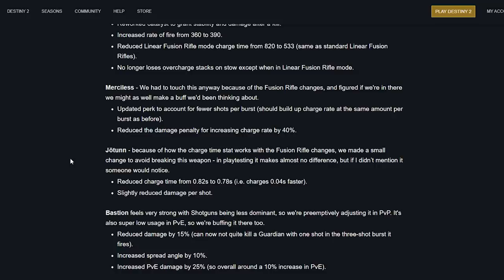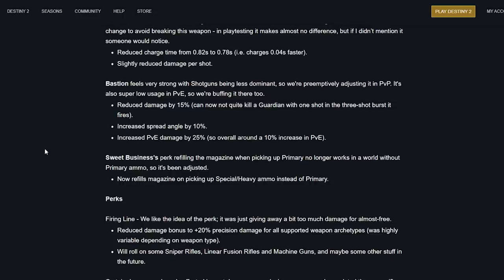Jotunn received a small change to avoid breaking it — reduce charge time from 0.8 to 0.78, charges 0.04 seconds faster, slightly reduced damage per shot. Bastion feels very strong with shotguns being less dominant, so it's being preemptively adjusted in PvP; also super low usage in PvE so it's being buffed there too. Reduced damage by 15% — can no longer kill a guardian with one burst in the three-shot burst. Increased spread angle by 10, increased PvE damage by 25%, resulting in about a 10% overall PvE increase.